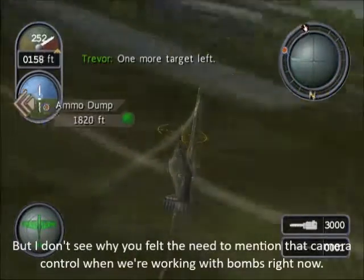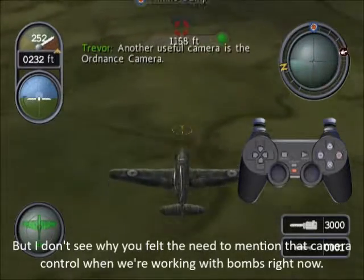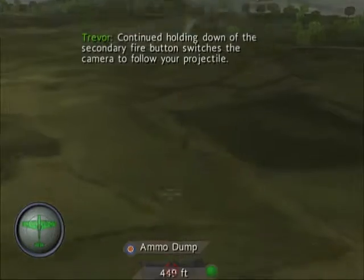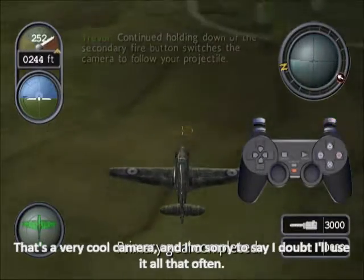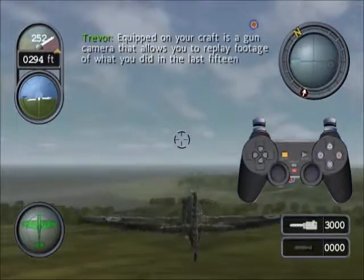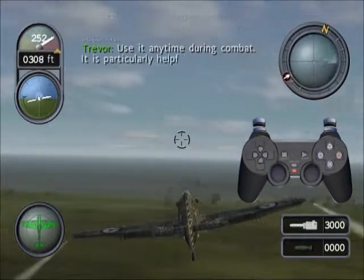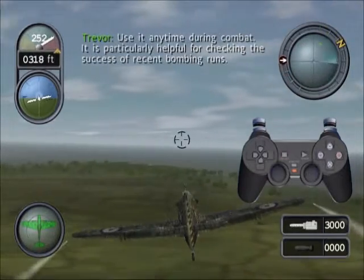One more target left. Another useful camera is the ordnance camera — continued holding down of the secondary fire button switches the camera to follow your projectile. Equipped on your craft is also a gun camera that allows you to replay footage of what you did in the last 15 seconds. Use it any time during combat; it is particularly helpful for checking the success of recent bombing runs.